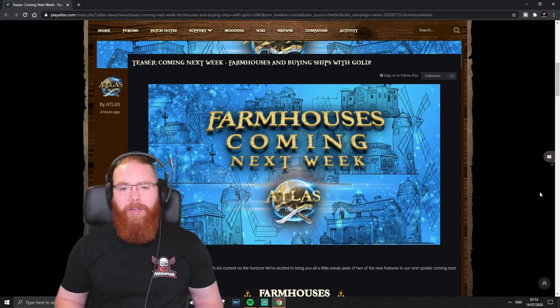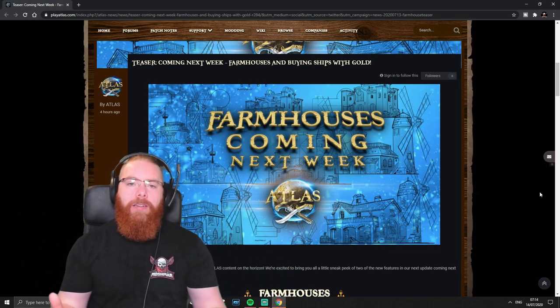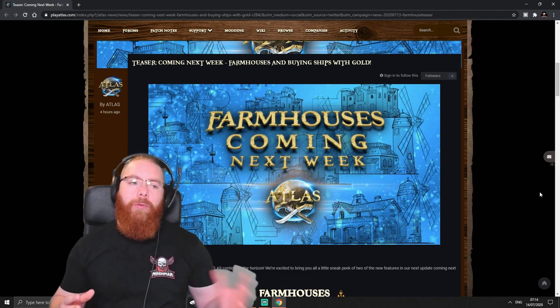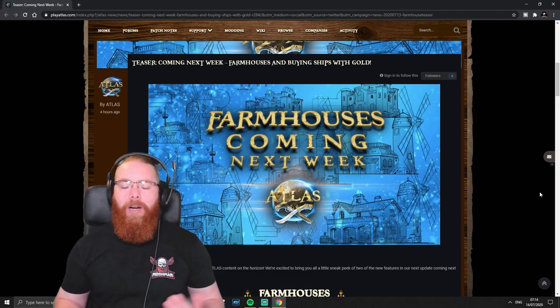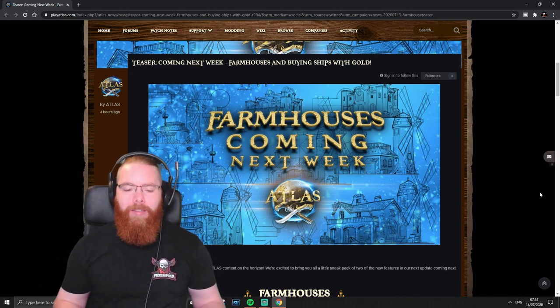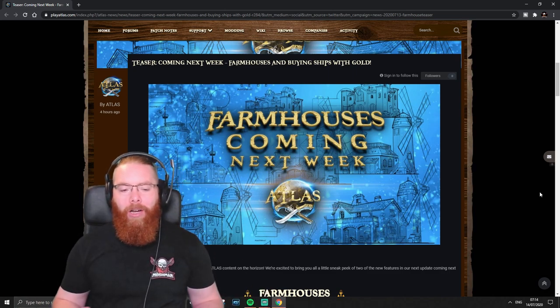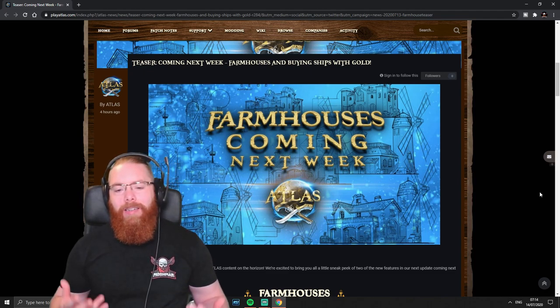It looks like a farmhouse — we'll look at the concept art in a moment — and it's going to gather resources in an area around itself. Originally I thought they probably meant crop plots: put the farmhouse down, put the crop plots around it, it automatically picks up the crops. But it sounds like it's actually all resources — wood, fiber, metal, stone — whatever. Hopefully it will also farm up your crops. That'd be really handy.